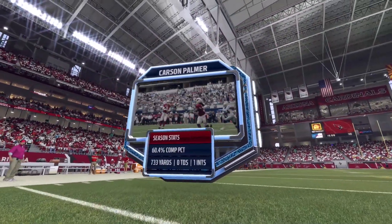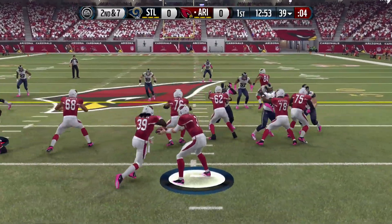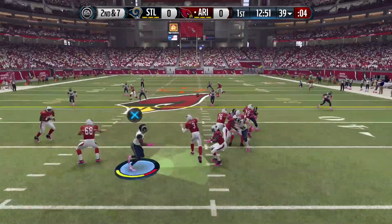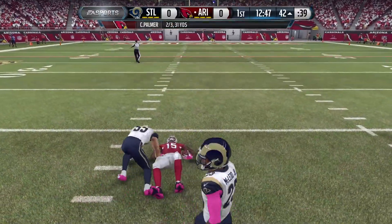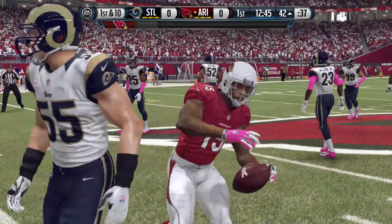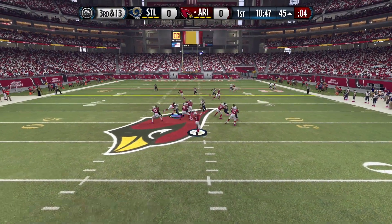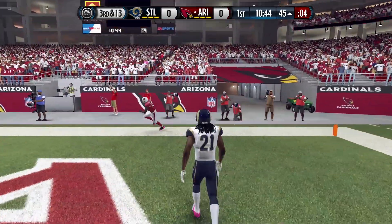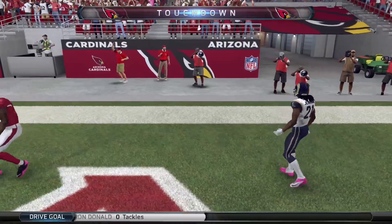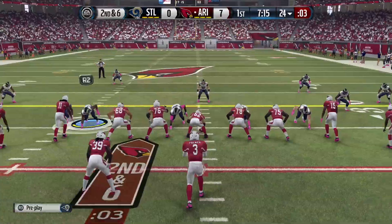Carson Palmer and the Cardinals took the field first. Palmer came in with no touchdowns on the season — that would change quickly. On second and seven, he found Michael Floyd for a reception to get into Rams territory. Then after a sack on first down, on third and 13, Palmer had lots of time and lobbed it up to Jerome Brown for a 45-yard touchdown — Carson Palmer's first passing TD of the season, making it 7-0 Cardinals.